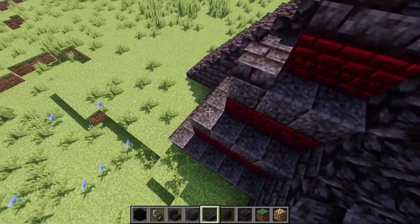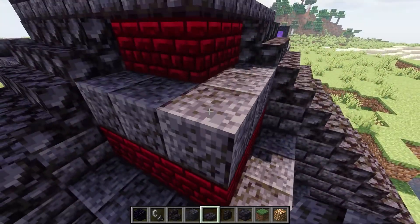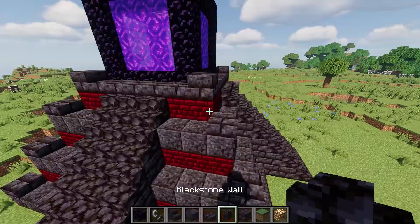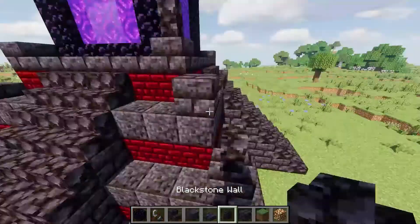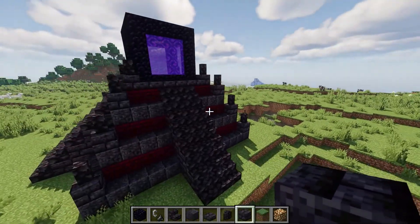So go and place your brick slabs like this on each of the corners — it will provide you with different textures. And it's a great place to add your black stone wall. The details are coming together slowly but surely.